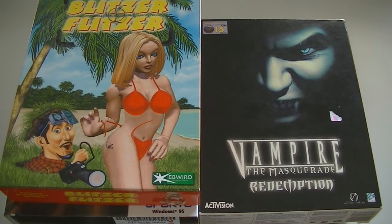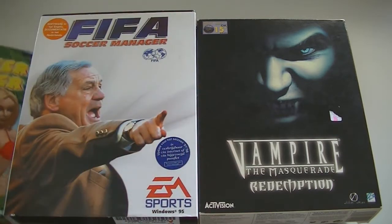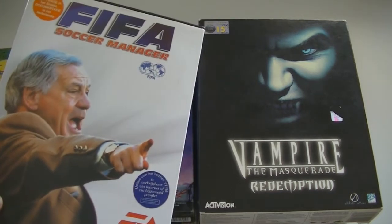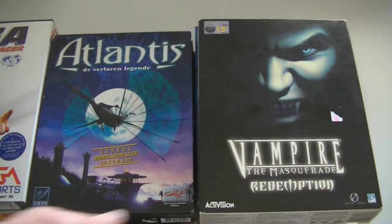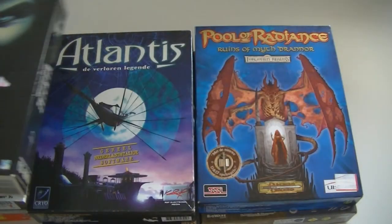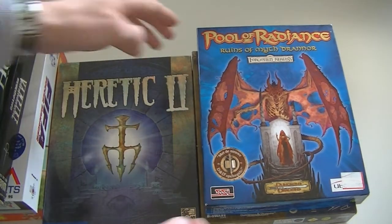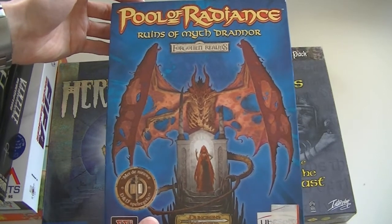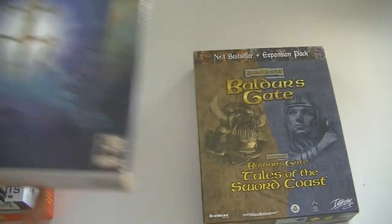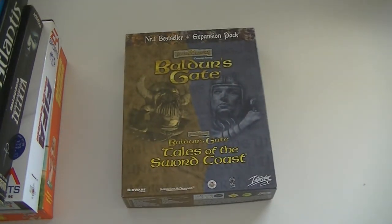The last bits of PC gaming before we get back to Super Nintendo: Blitzer Flitzer, which looks to be some stupid paparazzi game. FIFA Soccer Manager, which I got for free with this lot. Vampire The Masquerade Redemption, Atlantis The Lost Legend (unfortunately a totally Dutch version), Pools of Radiance Ruins of Myth Drannor — a Forgotten Realms game — Heretic 2, and the last one is Baldur's Gate 1 with its expansion Tales of the Sword Coast.